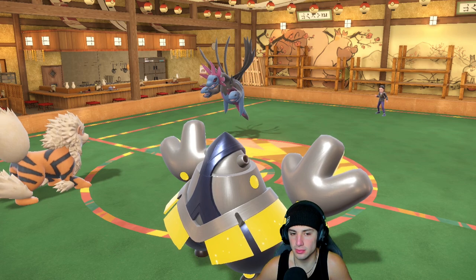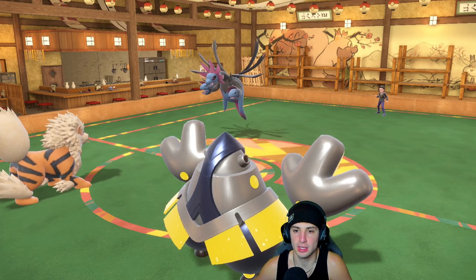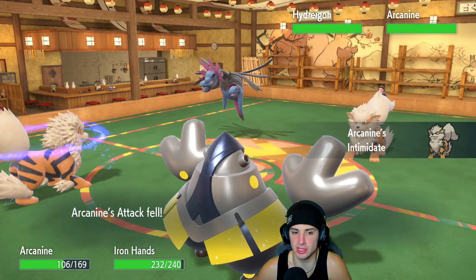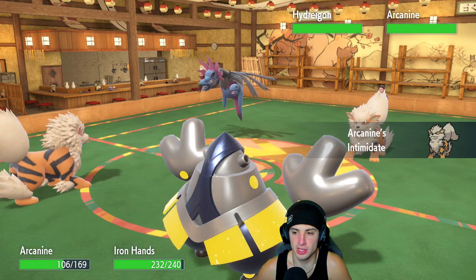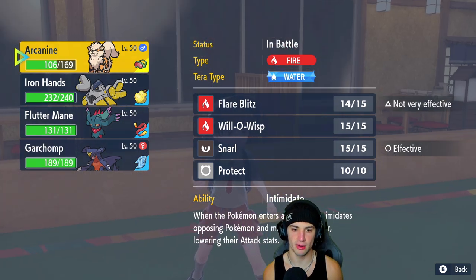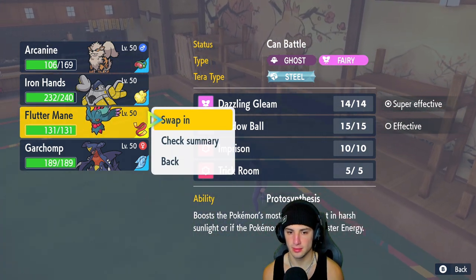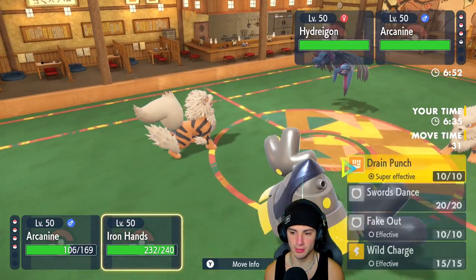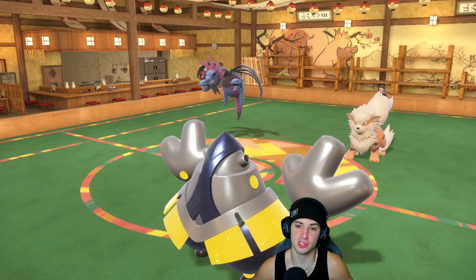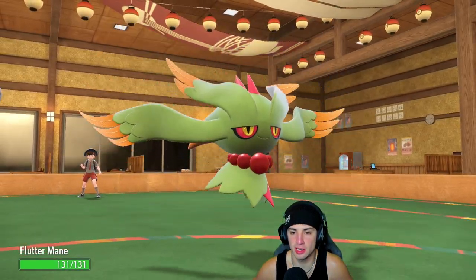Because if I would have Snarled and it just Focus Energied up, it's going to be critting now. And with the crits it would just negate the Special Attack drops. It ends up going into Arcanine. I feel like Drain Punch is the prior play, and I might even swap into Flutter Mane — someone that we can just straight up outspeed. I'm going to swap into Flutter Mane and go for a straight Drain Punch into this slot.